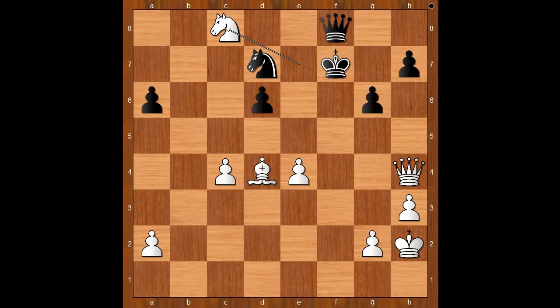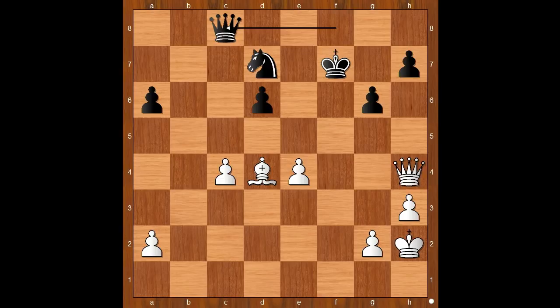Vachier-Lagrave resigned in view of this continuation: queen takes knight, queen takes on h7 check, king to e8, queen takes on g6 check, king to e7, queen to h7 check, king to d8, queen to g8 check, king to c7, queen takes queen check, king takes queen, and White has too many pawns. I guess we can stop here. That was a very impressive performance by Grandelius.